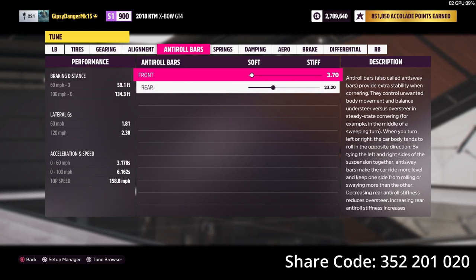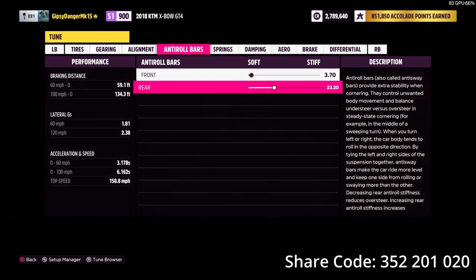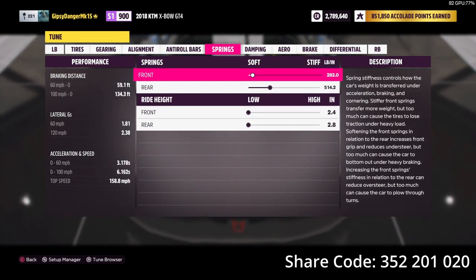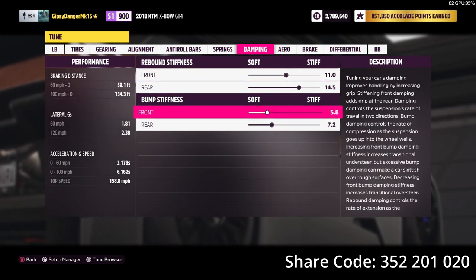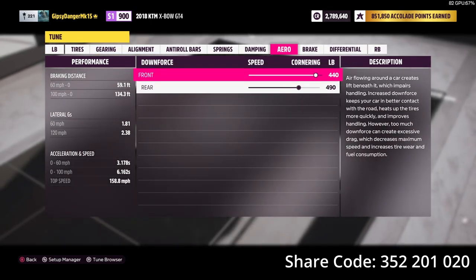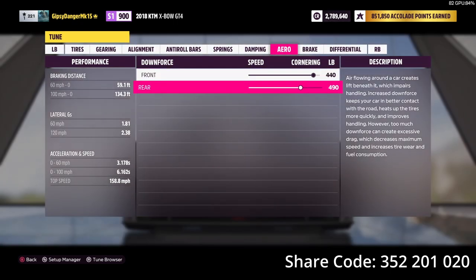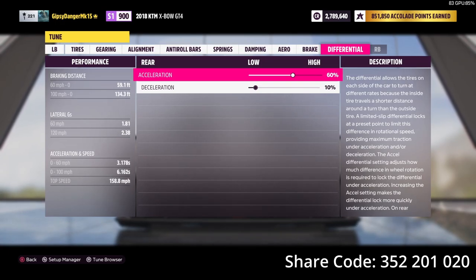We did what I typically do with the anti-roll bars: fronts almost at the bottom, and the rear is slightly stiffer than the fronts — not all the way up, just halfway. That'll get you some really good oversteer. Springs are the same, also as low as they will go. The damping is 11 and 14.5, with those set at 50% — one slightly above 50% and one slightly below. The aero is pretty high but not all the way up. The rear aero isn't super high either. The brake we didn't touch, and the differential is 60-10.